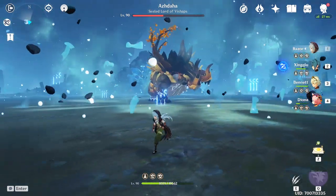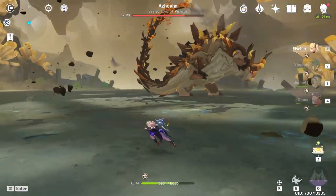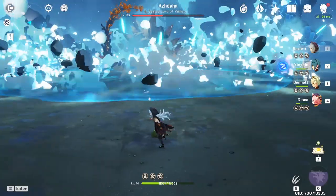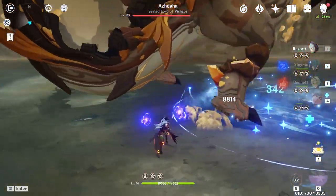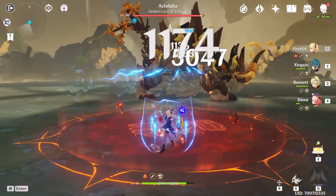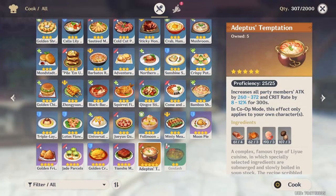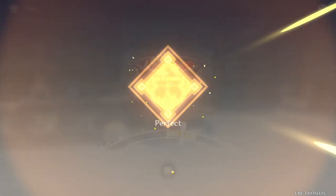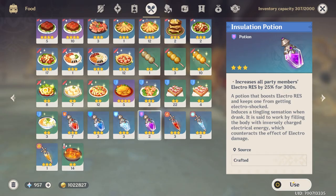Even strong shields won't protect you from some devastating attacks. When the Geo Bishop switches to the next phase, the only thing you should do is run away as far as possible — up to 6 unavoidable earthquake attacks will occur and you want to be in a safe position. For melee characters, fight from behind the boss near the tail, as it's the safest spot to avoid hard-to-dodge attacks. Ranged characters should keep their distance — ranged vs. melee definitely feels easier. Also, use food like Adepti Temptations and potions from the alchemy table for offensive and defensive buffs.